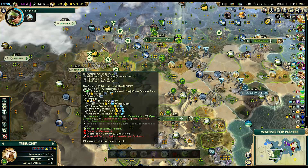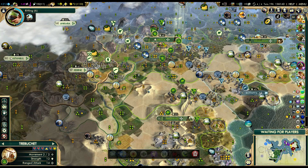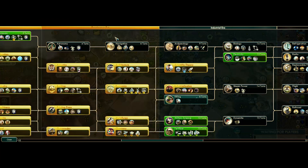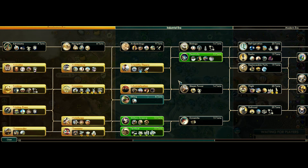You'll get rifling in six turns? Yeah - that's pretty much the same thing I'm researching right now. So which technologies do you not have? I don't have anything from the top part - I don't have compass yet. Other than that, I have everything in Renaissance. In Industrial I have scientific theory and industrialization, but I don't have fertilizer or military science.